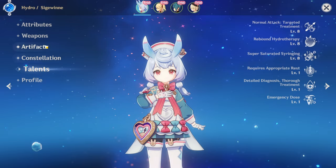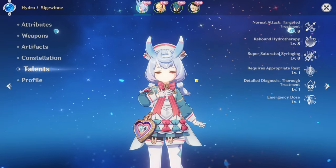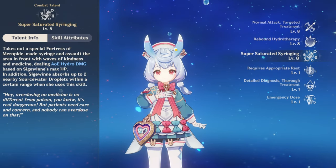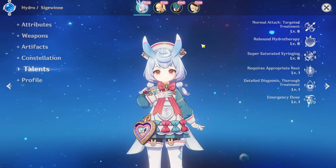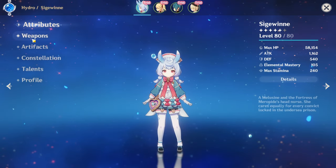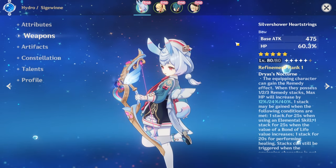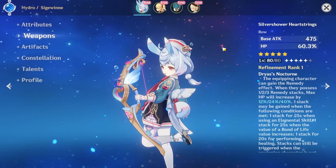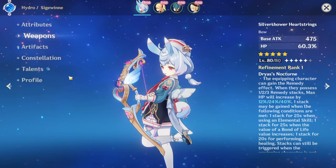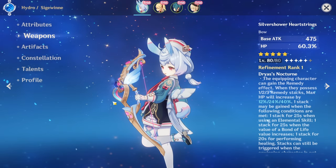You also want to give her a lot of ER. Unlike the Hoyoverse showcase that only gives her 135 ER — if you want to hyper-focus on her burst and make her a burst DPS, you need a lot of ER because her energy cost is 70. So you want to run her with 180% ER, or 200% ER if you want to be comfortable. As for her weapon, Silver Shower Heartstrings is her best weapon, but you can run other four-star HP% bows. You can also run Stringless to boost her elemental skill damage, or Favonius Warbow if you don't mind a crit rate build.